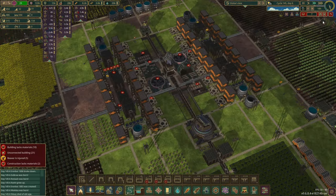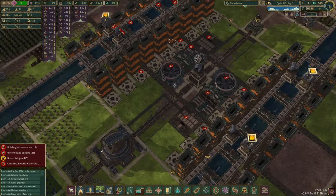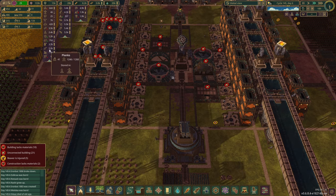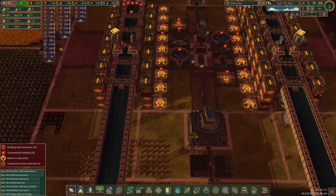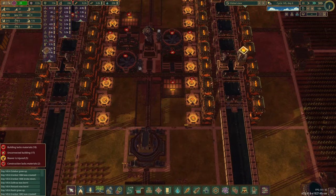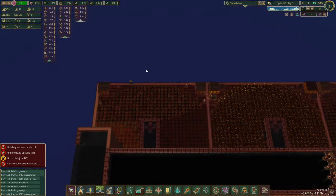Okay, right. Build, build, build. We have plenty of planks — yes, we do — and we have plenty of logs, yes we do. We've just got to wait for it to build. We've got loads of builders, not a problem. We should be good.